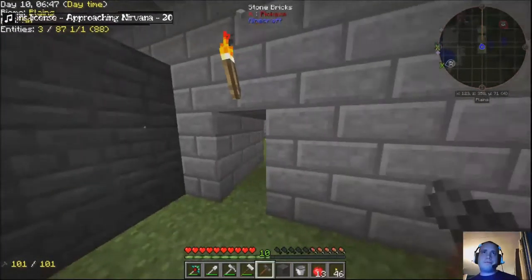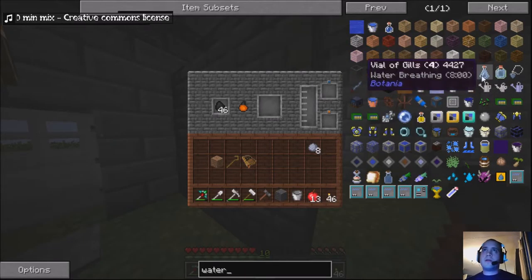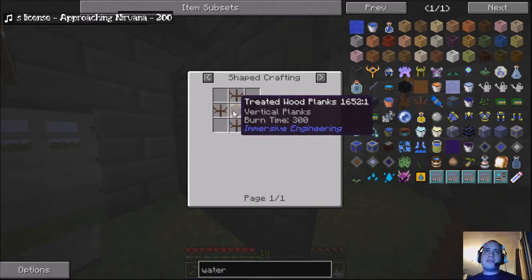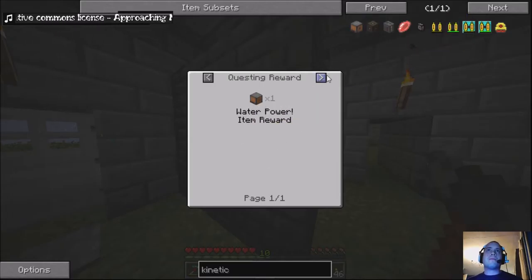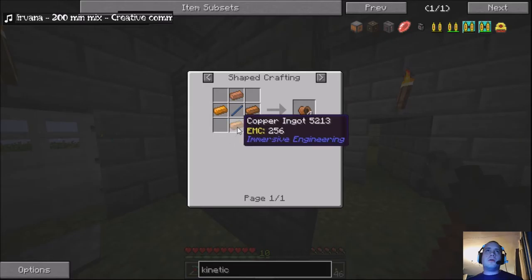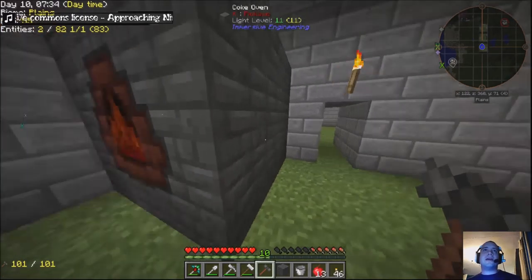Let's get that rocking. So that'll give us our creosote, and then we can start thinking about these. That's the basic recipe - in some packs there's steel in the middle. What about kinetic dynamo? Okay, water power item reward. Copper wire coil - just copper around a stick. Easy peasy. So we can definitely get watermills up and running.